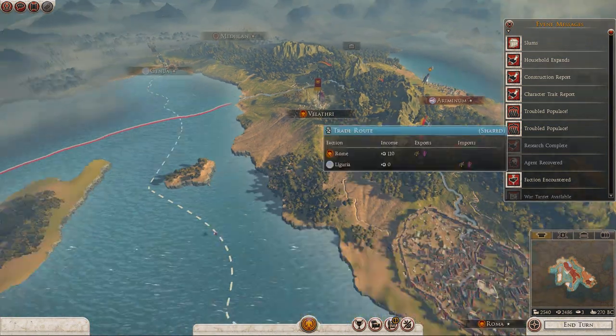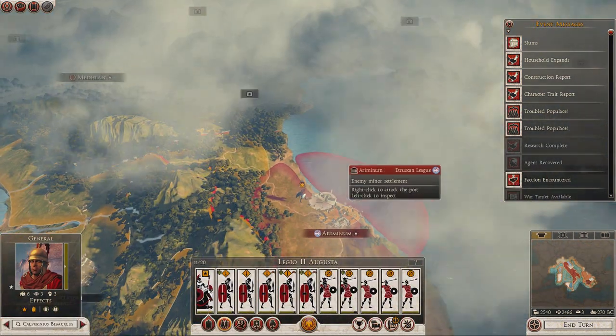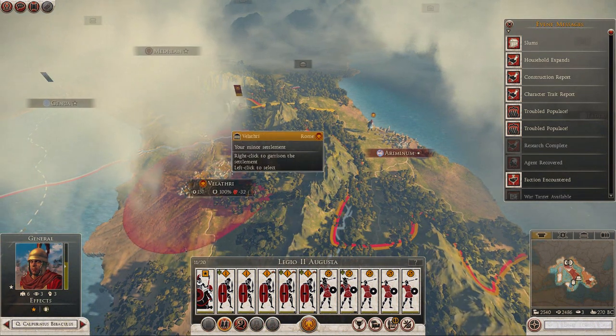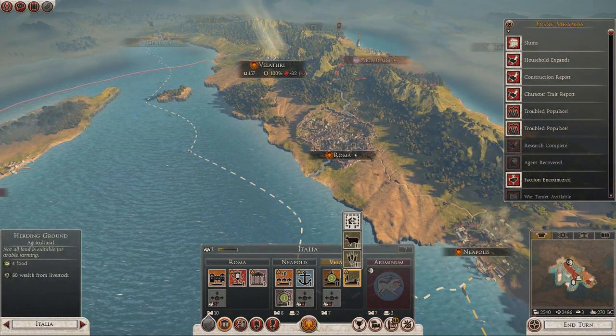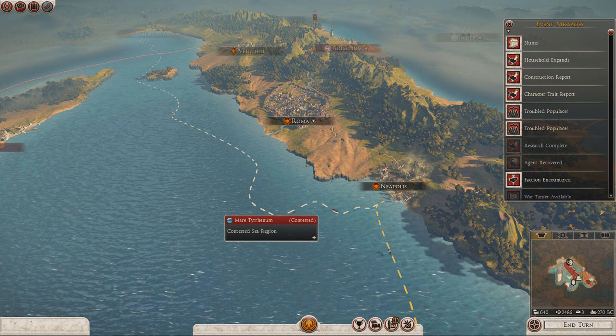Ariminum is open for the taking, so let's go ahead and take Ariminum — oh, we can't quite get there, we can only just get there, so let's do that. I don't want to spend too much money in Velathri at the moment, so in Neapolis, let's upgrade to the port to get some money and sell some goods.